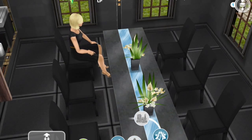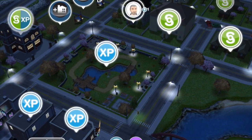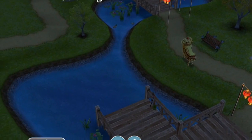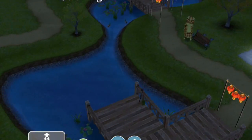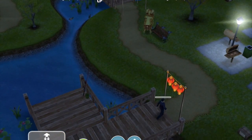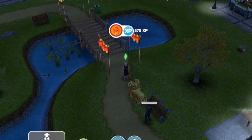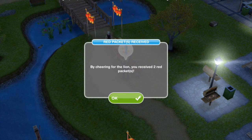So we're just going to go to the park now. And I'm just going to whistle over some Sims — good old Carmela and Tony Soprano. By cheering for the lion, you'll receive 2 red packets.